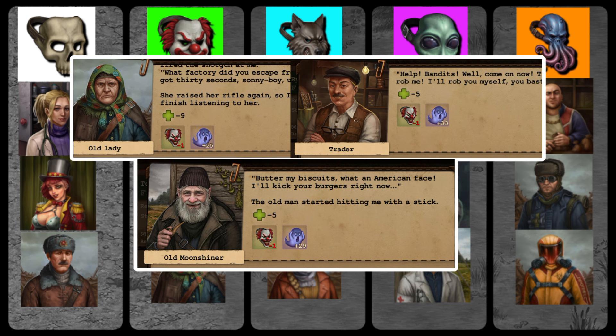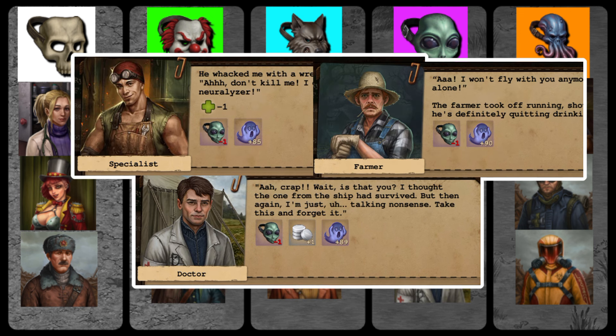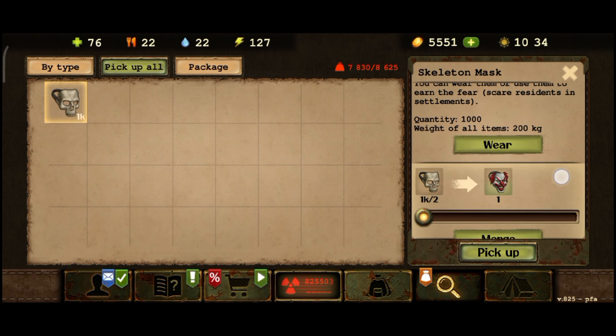There is nothing particularly special when we use the clown and werewolf masks. Please take note of the debuffs, or the negative effects, when earning more fear. Don't worry — your character won't die if they reach 1 HP from scaring. Radiation given is 0 when you reach 1000, or when you've already reached the maximum of that particular stat.